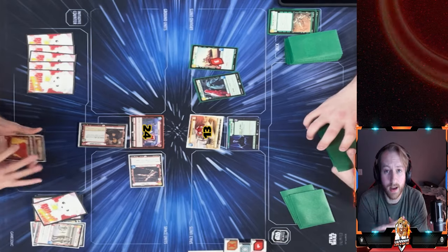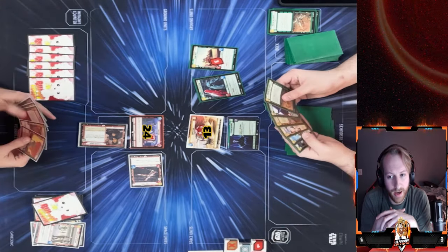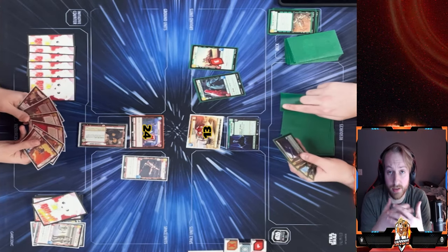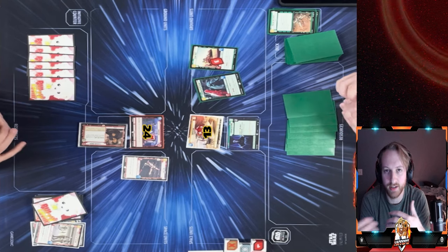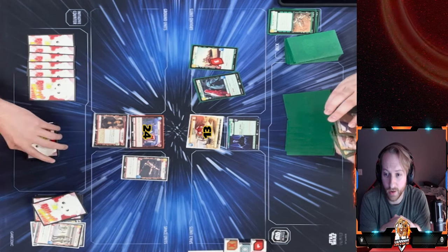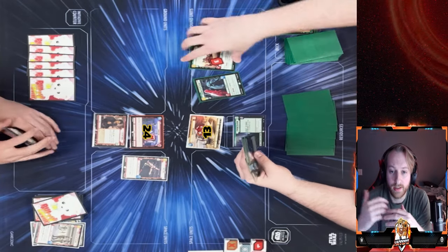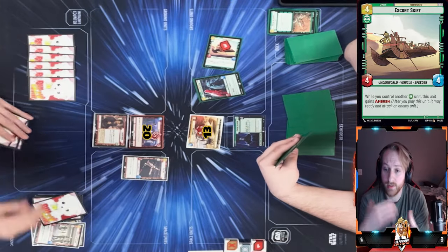This is one of my misplays — I should have used Tarkentown on the Skiff but completely forgot. You can't let that bother you; you realize it at the draw phase and just have to move past it. If you make a mistake, don't let it derail your plan. Put it in the past and move forward. My opponent now has to decide whether to play Palpatine or get damage on the base.